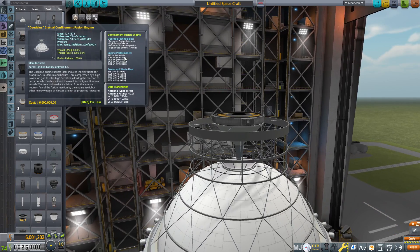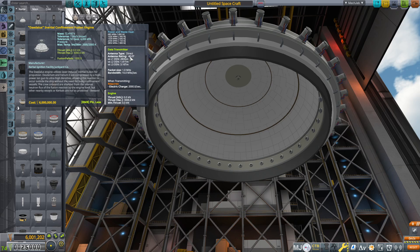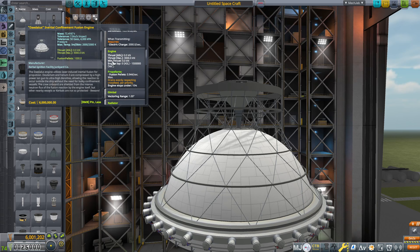We can right-click on it here. The engine performance — as you go further down the tech tree, you will upgrade the performance of your different engines and reactors. Because we've already maxed out our tech tree, we'll be running it at the most efficient, which is 3,000 kilonewtons at 1.5 million specific impulse. It also produces various amounts of electricity and heat.